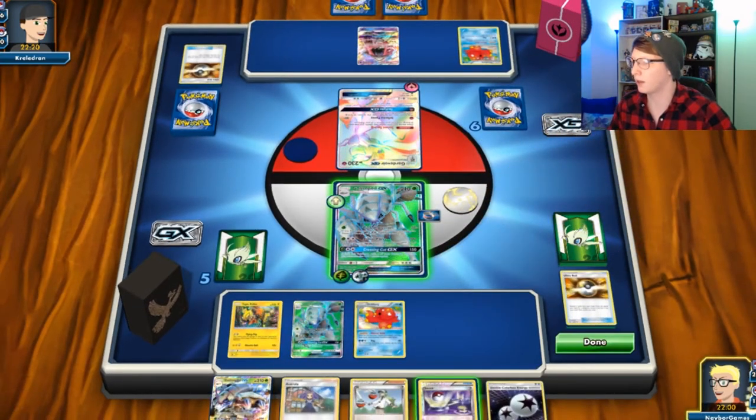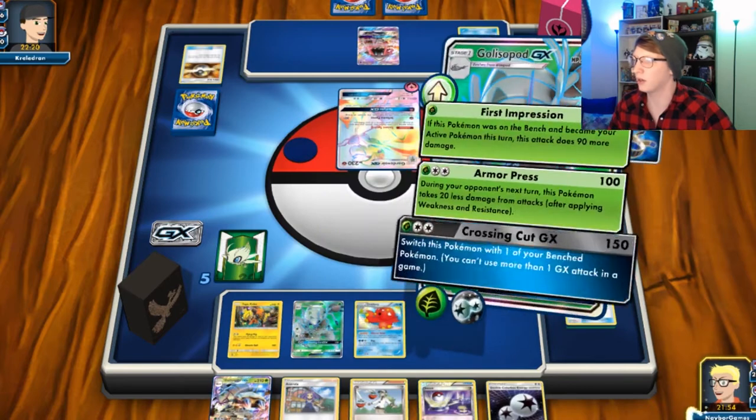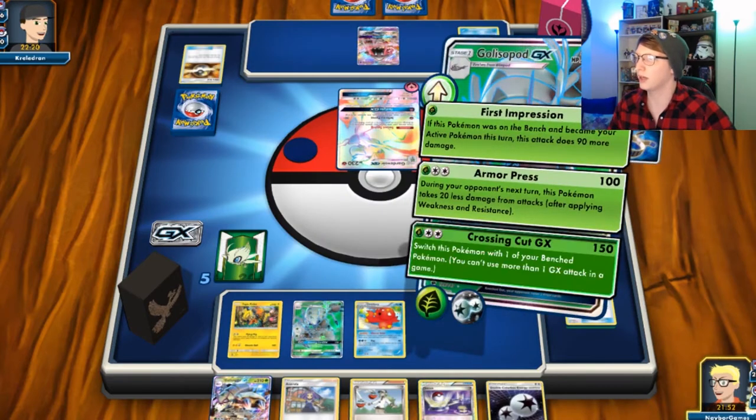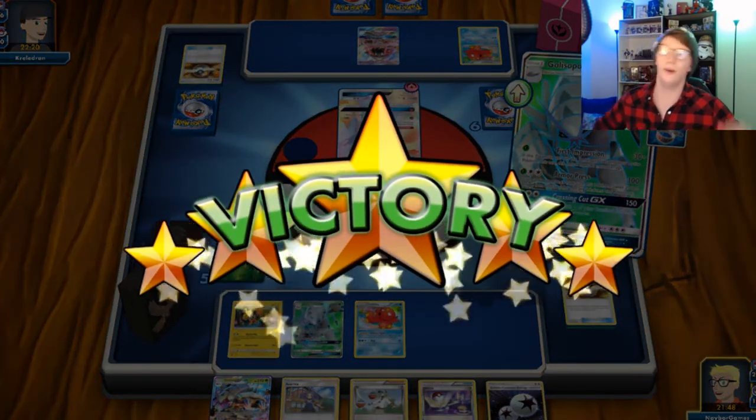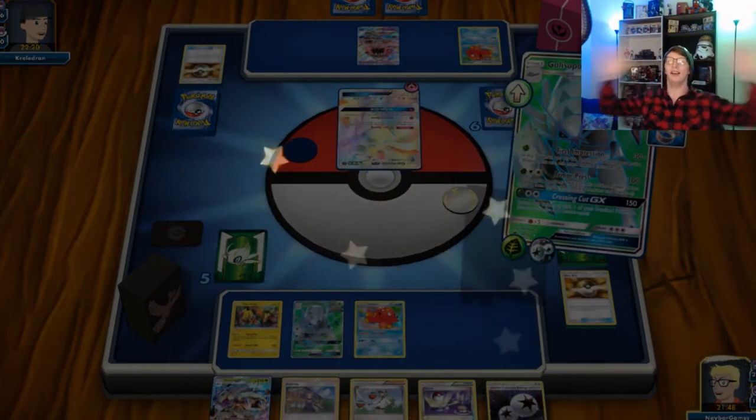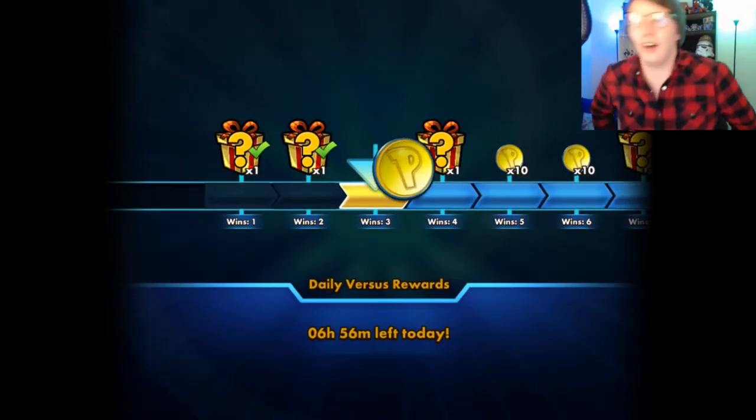Okay, that works just fine — I got an N for next turn. So I'm gonna go ahead and use my Cross and Cut, and we're gonna go with Tapu Koko. Another scooper — did I take out the one Gardevoir you had?